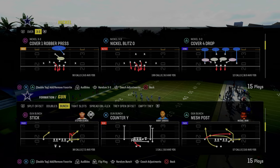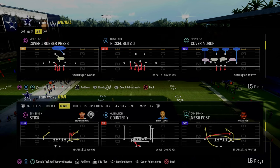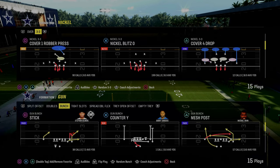In today's video, I'm going to show you one of the simplest but most effective gun punch plays in Madden history, and that is the play Stick. This comes to us out of the West Coast Bunch.